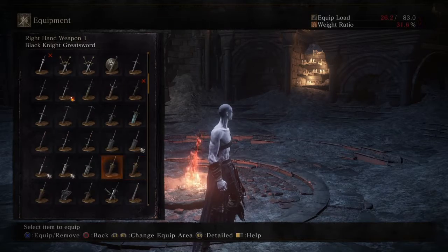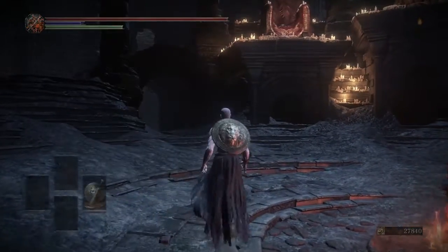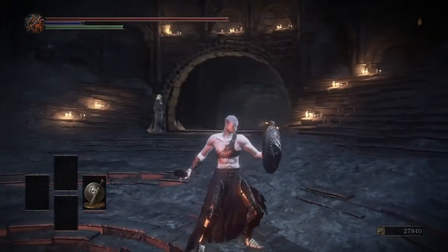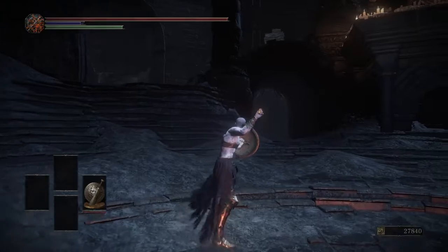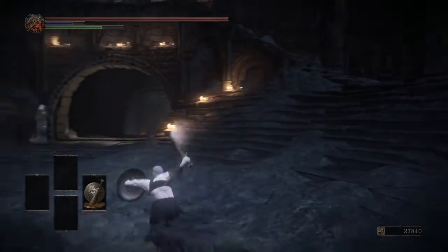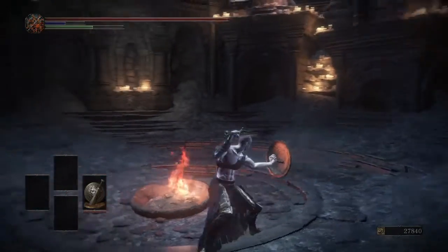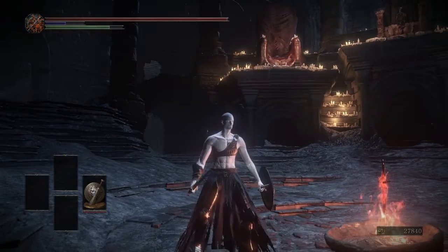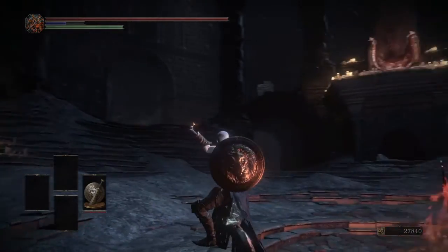I go into my weapons and equip the lion shield and weapon, and as you can see it looks very much like how a gladiator would look. The lion shield and the weapon style looks very gladiator.